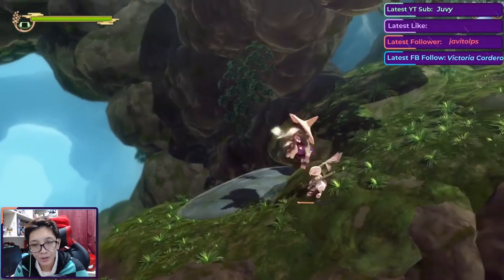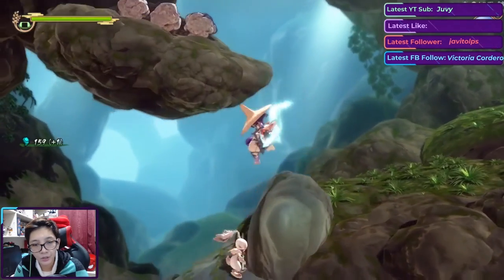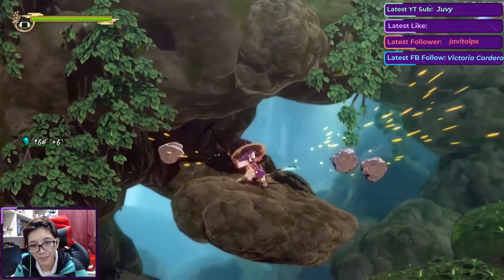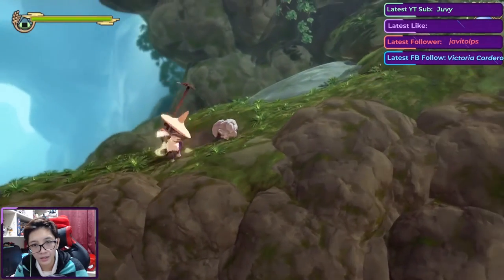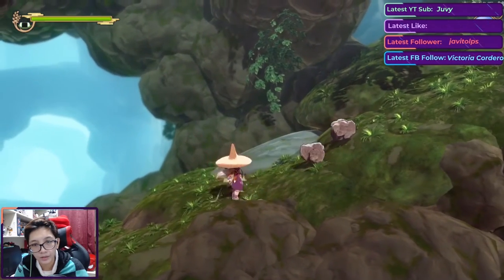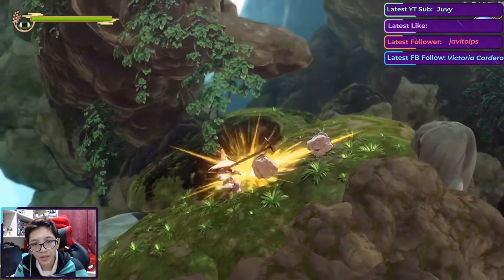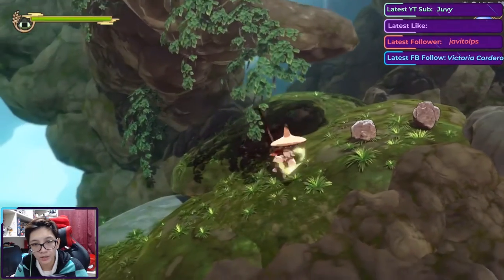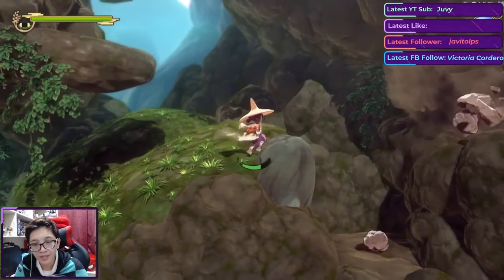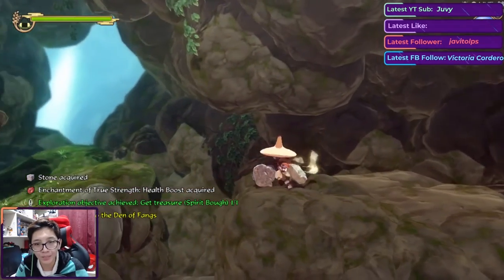It's hard for me to speak while playing because my flow of thought gets interrupted. But I figured out I can use the Y button — a strong attack — to knock the rocks in the right direction. And yes, we did it! We got the Spirit Bow!